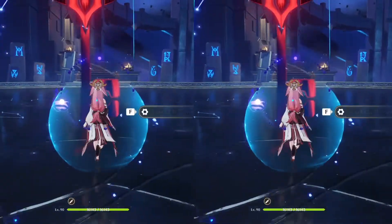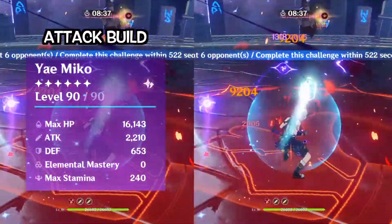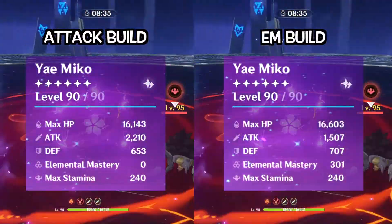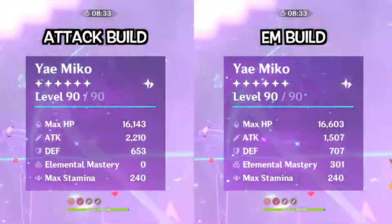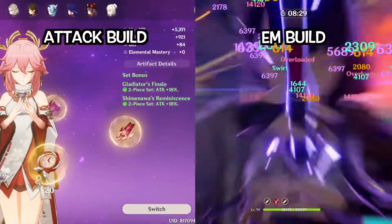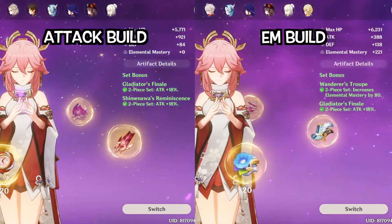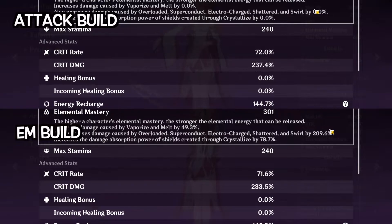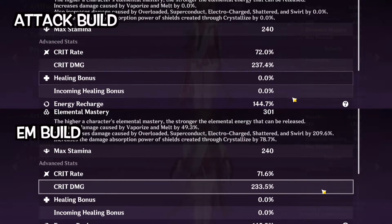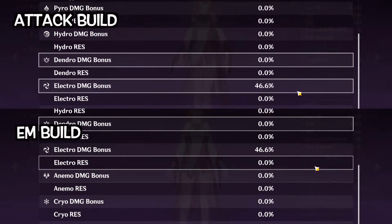I will show you two different builds for Yae Miko. One with higher attack and 0 elemental mastery, and another one with lower attack and 300 elemental mastery. The first build is using 2-piece Gladiator and 2-piece Shimanawa set. The second build is using 2-piece Wanderers and 2-piece Gladiator set. I tried my best to keep the crit ratios equal for a fair comparison. Both builds have the same electro damage bonus from the goblet.